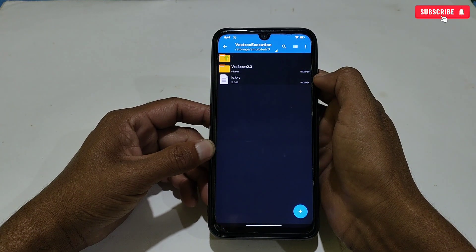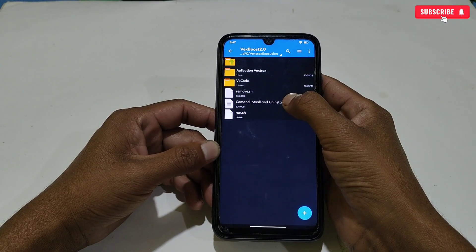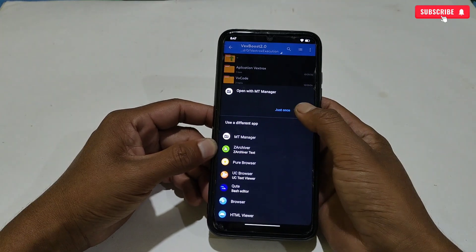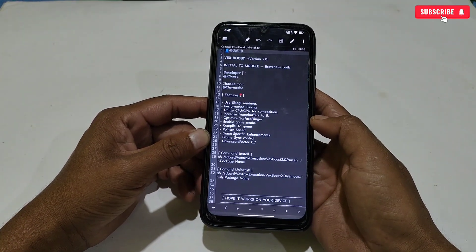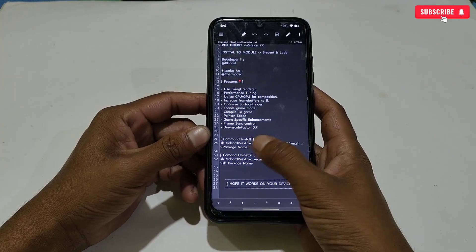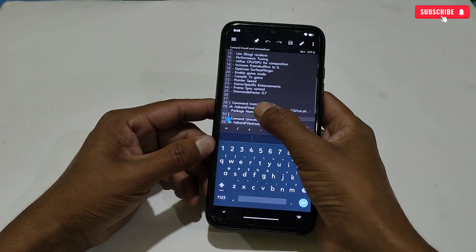After pasting, open the folder, then tap into the 'Vex Boost' folder. Here you will find the command to install and uninstall. All the commands are provided — how to install and how to uninstall. For now, we are going to copy the install command, so simply copy it.